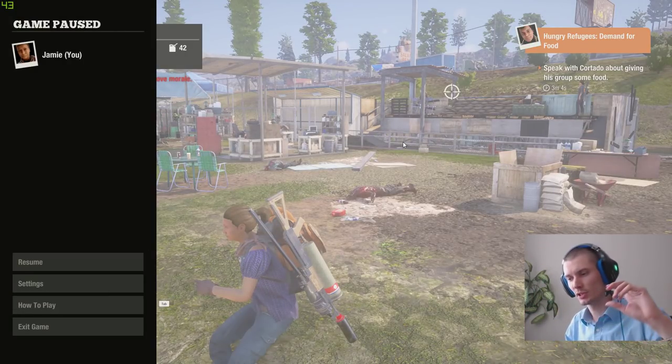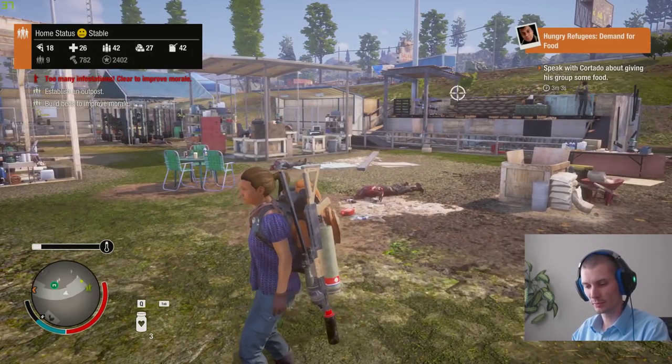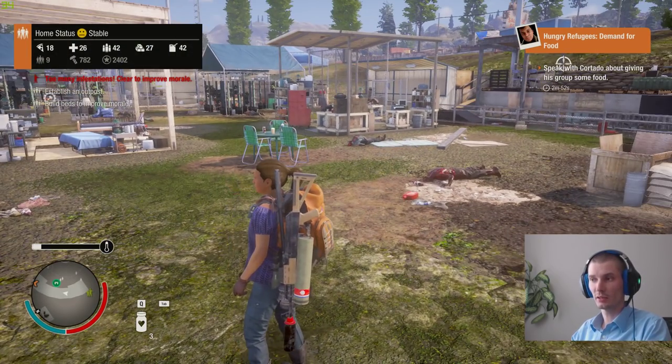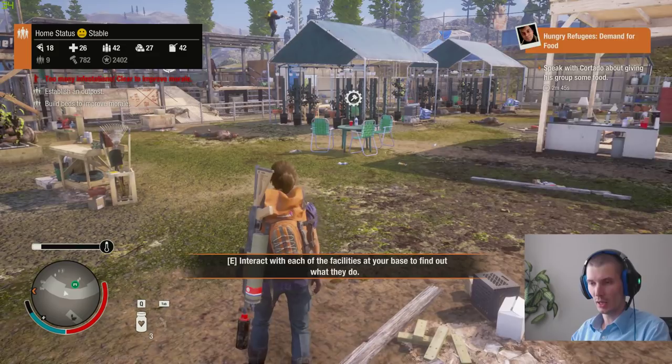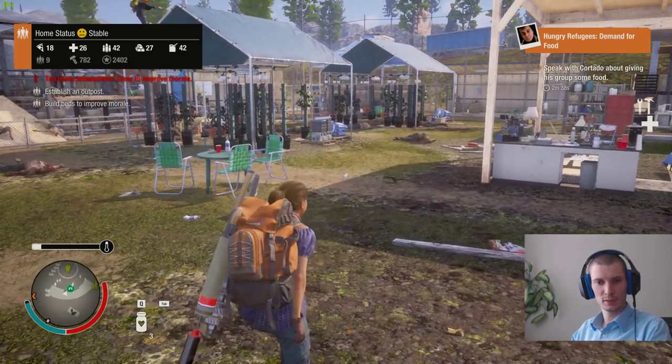Tip number twenty-two: save your home base if you're low on ammo. Sometimes you hear on the radio that zombies are coming to your home while you're doing something else. If you don't get back in time, your community members will shoot the zombies out, but it will cost you three ammo supply units every time. If you manage to get back to base and defend it yourself, it costs you zero ammo. So whenever you hear zombies are coming, head back.